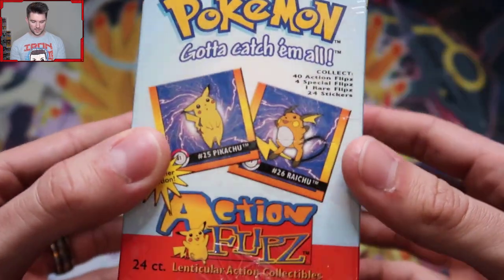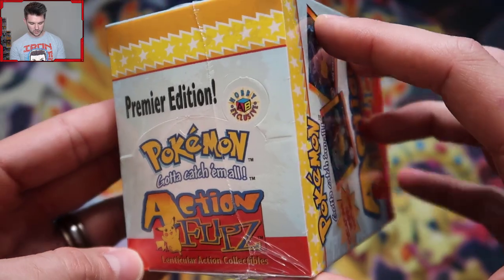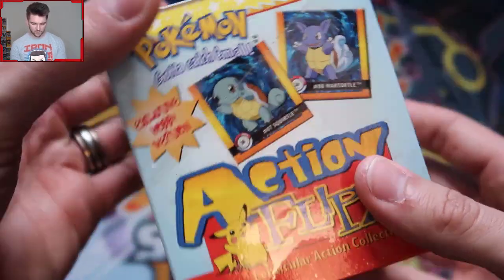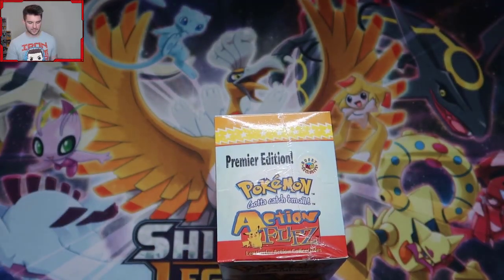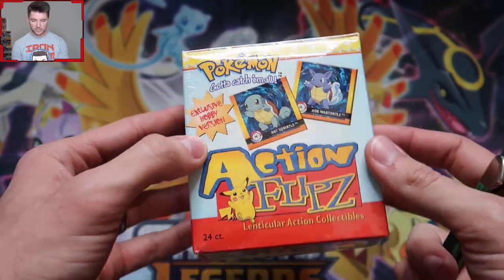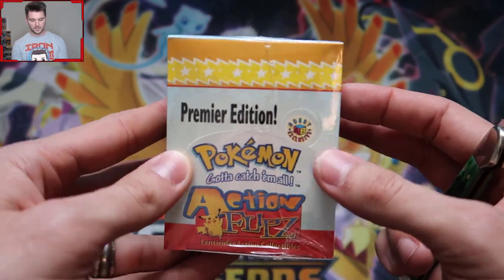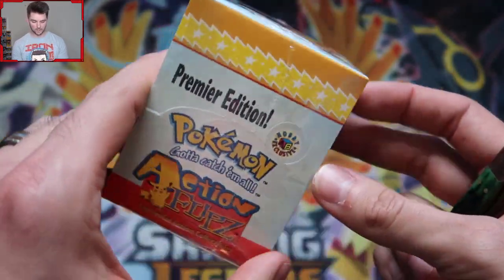It says 'lenticular' — I don't know what lenticular means. I'm a musician and a gamer, not some sort of doctor. But they're like cool 3D effects, and you'll see what I'm talking about. This is an exclusive hobby box, so it says Premier Edition up here. That means there's a chance to get the Chase Moltres in one of these packs, so this is a pack opening.